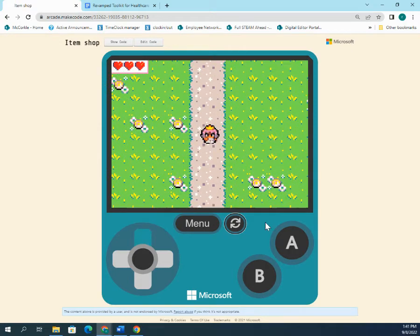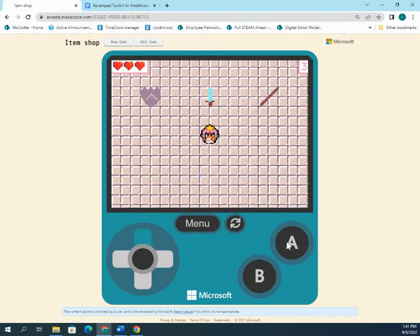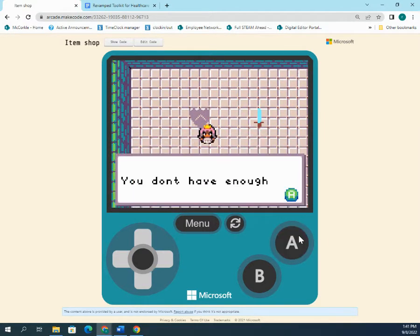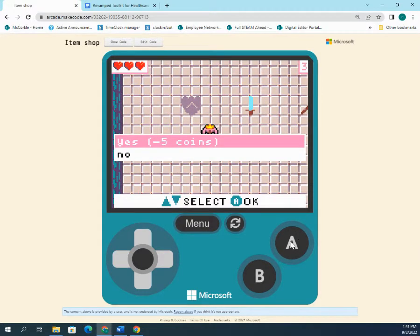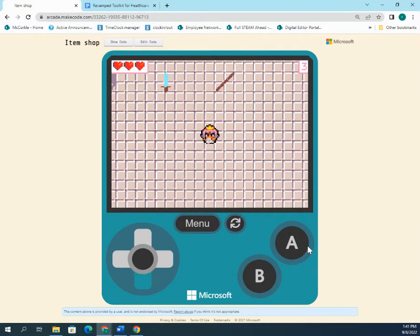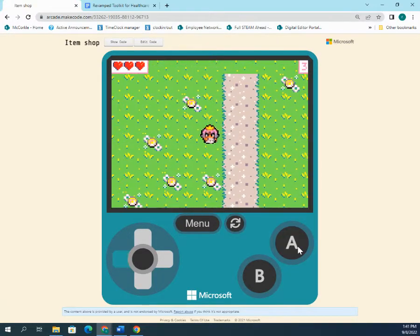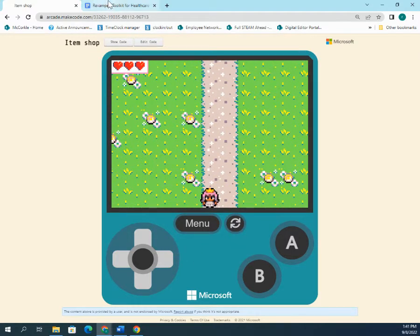Now to show what happens when you don't have enough coins: if you go to the item shop without enough coins, it says 'you don't have enough coins.' If you try to buy the shield or the wand without five coins, it says 'you do not have enough coins.' You can go back, collect more coins, and return to the shop.